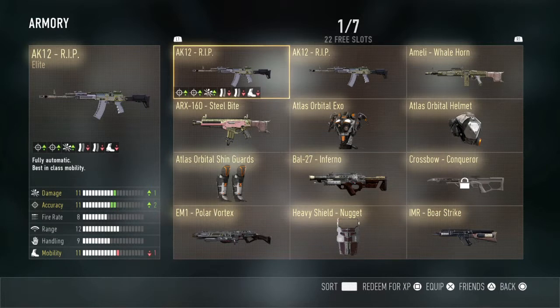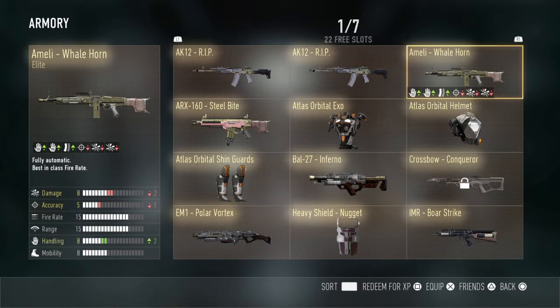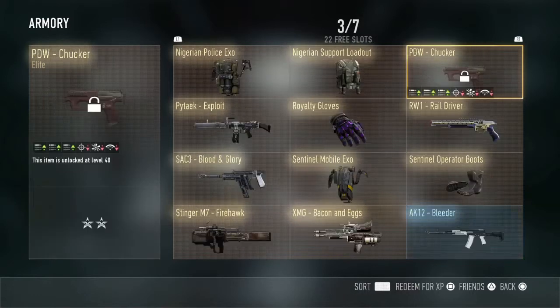Coming in at number two of my most various guns, I got the Melee Whalhorn — sorry about that — coming in with negative two damage, negative one accuracy, and plus two handling. I don't really know what to say about this gun.